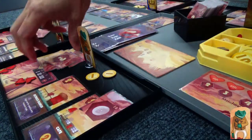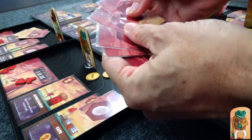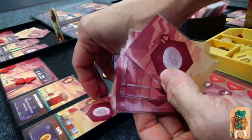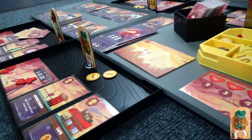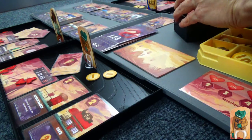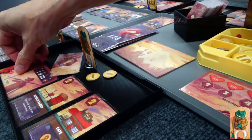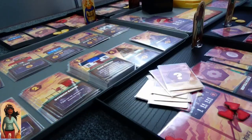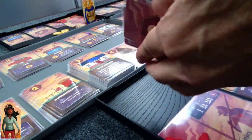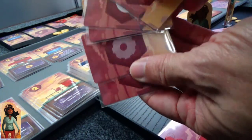Moving on to Frog. He has an egg from last round — a couple eggs in there. He's going to spend two resources to buy a heart. You have to buy the hearts in order — two of the same resources to buy the heart. You can't just buy three hearts and skip the two-heart one. We're going around and around, so just buy another heart when it comes to you.